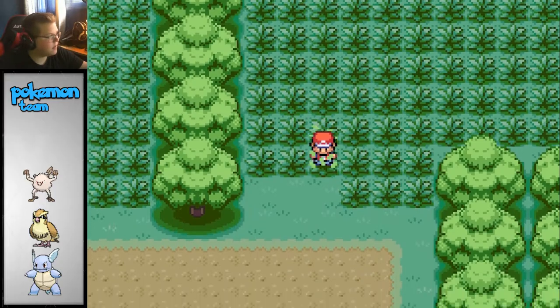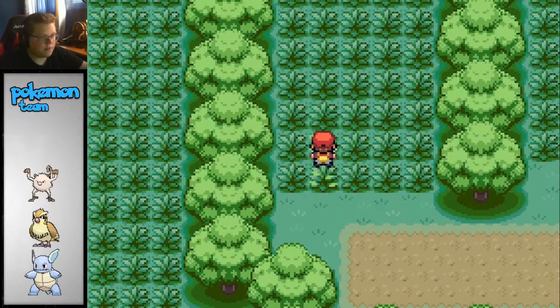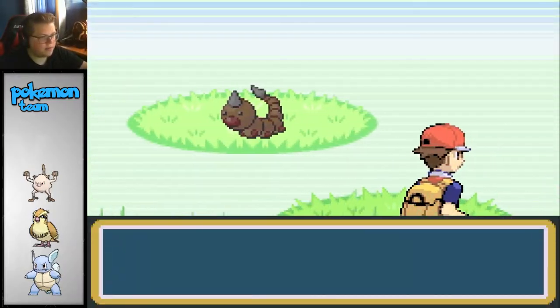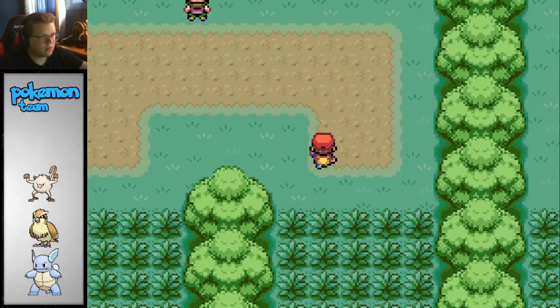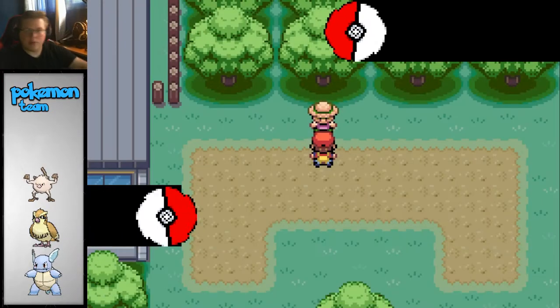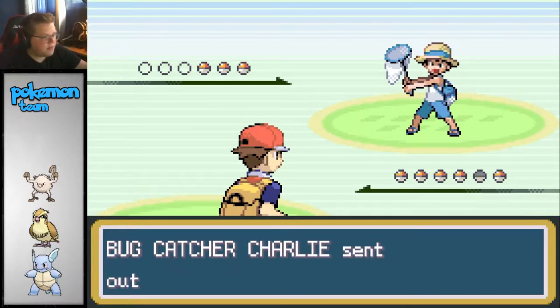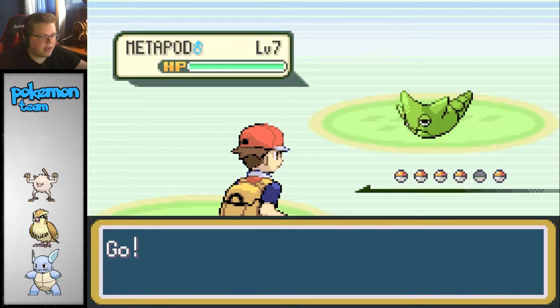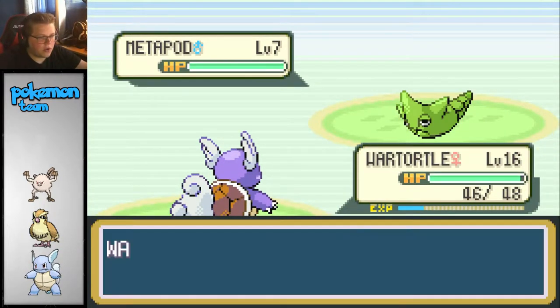Alright, let's go this way. I think there will be one more trainer up here. Let's see what we can do here. Let's go ahead and beat this guy up. Do you want your Pokemon to evolve? I sure do - my Squirtle just evolved. Bug Catcher Charlie.